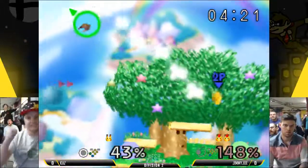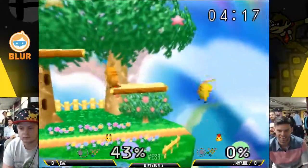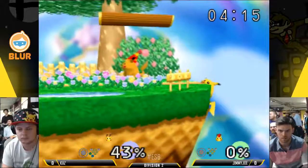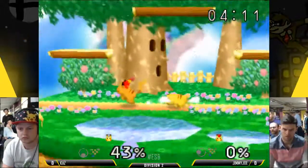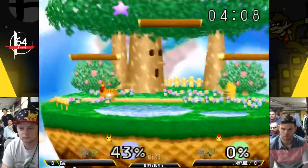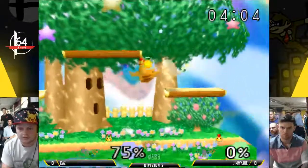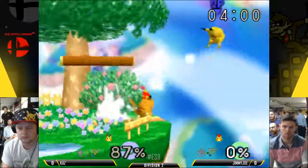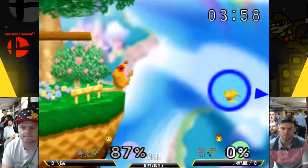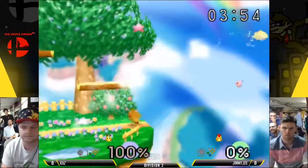I think he could have grabbed there. He gets the electricity. Yeah, there were a lot of things Jimmy Joe could have done to get out of that — up B would probably have been the easiest. And here we're sitting at 43%. That was a little overreach there by Kaz, jumping up with that back air. Get up attack — set him up. That was not a good ledge getup option for Kaz in that situation. Keeps the edgeguard going.